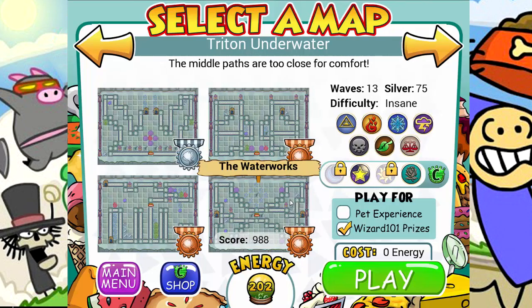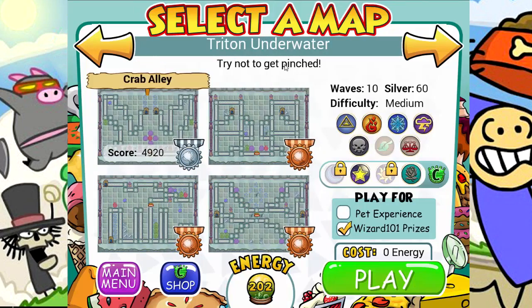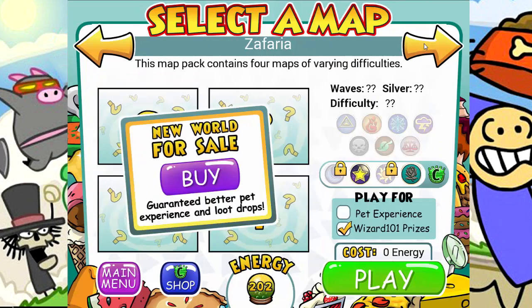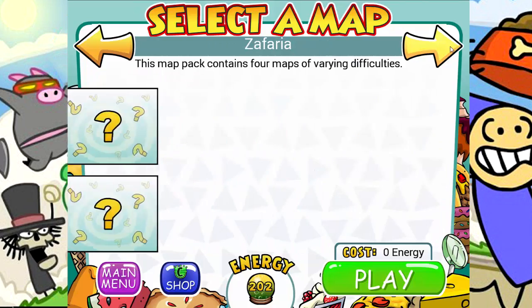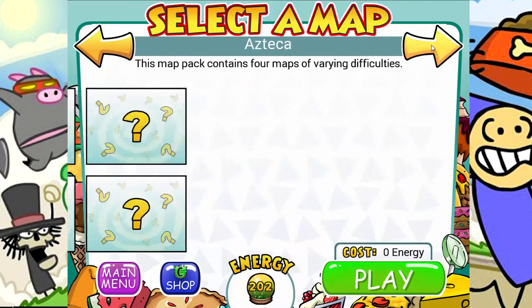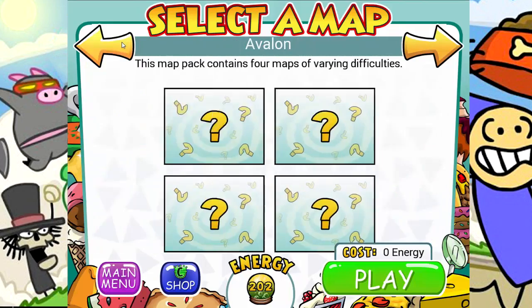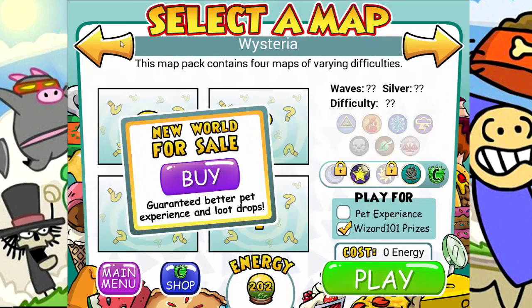So that was the Waterworks, and those are the four maps in Triton Underwater. It's basically kind of like map packs that they have, and that's the first one for Crab Alley. So hope you guys enjoyed that. I will continue next time in Zephyr. That's going to be fun. And then we have Wisteria, Avalon, and Azteca is the last one, so we will continue with that next time. Leave a like if you guys stuck all the way through and enjoyed it. Subscribe for more, and I'll see you all next time.